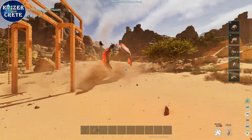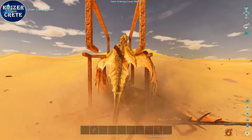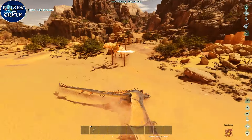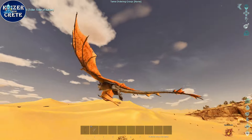So there you have it — this is an inescapable wyvern trap, inescapable for wild wyvern AI. To make a truly 100% inescapable trap we'd have to use a gateway or giant doorframe, but otherwise I think this is the closest we can get. Thank you for watching dear watchers, and I'll see you on the next one.